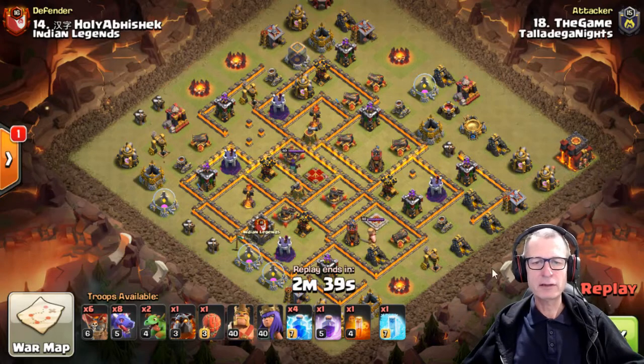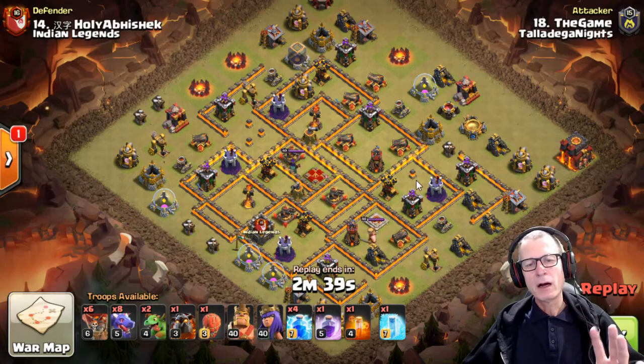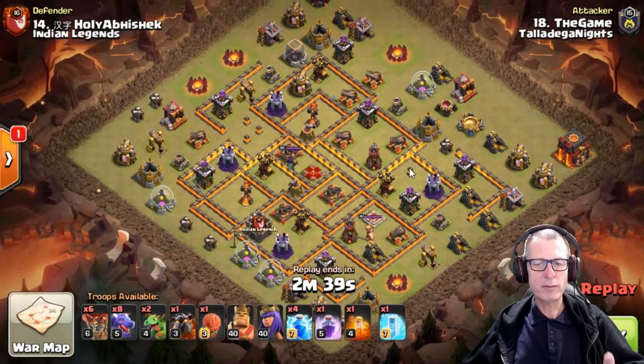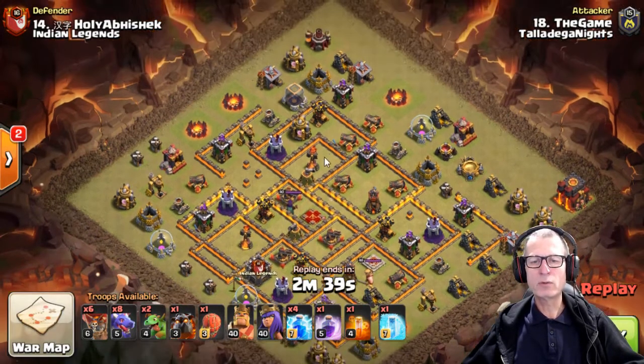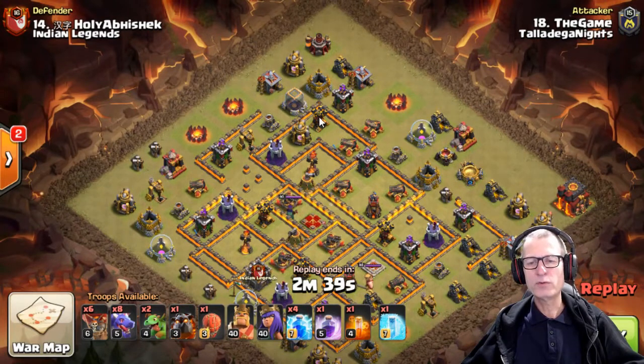Let's just dive straight into this. I just want to talk about the attack on this base in general. From a Zap Zap or Double Zap Zap point of view, you're going to be taking out two air defenses with the Zap Quakes. You want to take one out with your initial funnel, such as the Queen and or King. The King's going to struggle to try and get any depth into the base, and the Queen would as well to get these three.